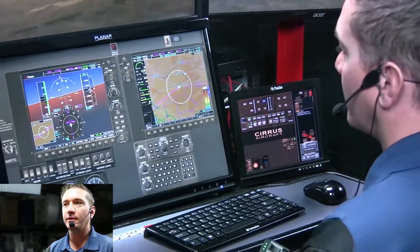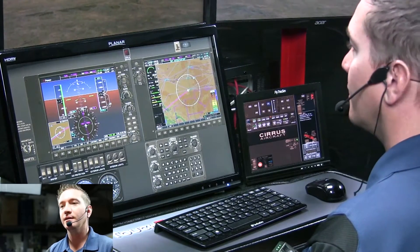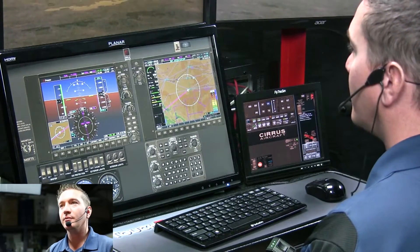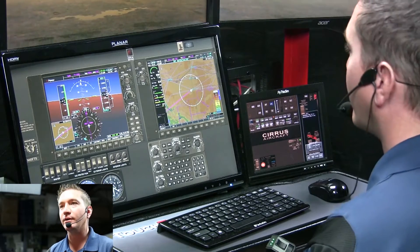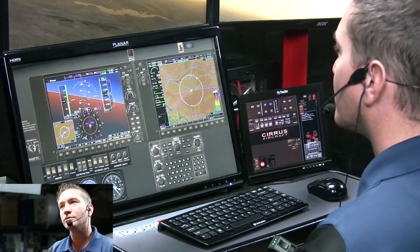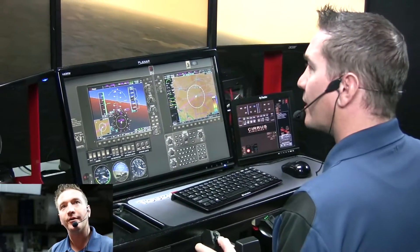So in this scenario, we now want to pitch for best glide, which in this case is 92 knots. We're going to look at our airspeed and then select our best option here. Do we need CAPS right now? No, we've got some altitude. We'll see what we have around here. While we're doing this, we're going to start troubleshooting to see if we can get this engine restarted.